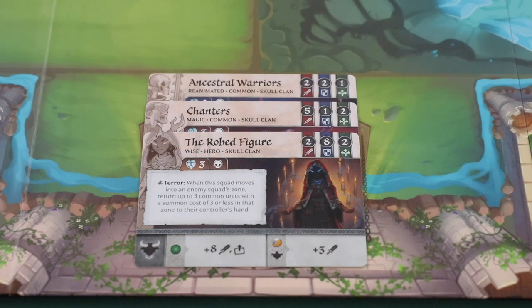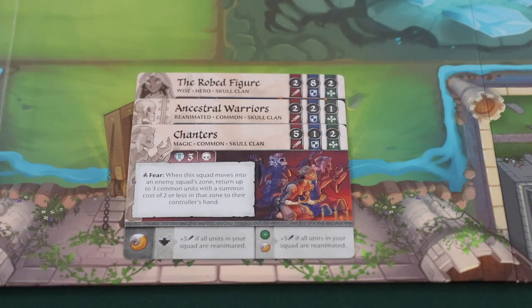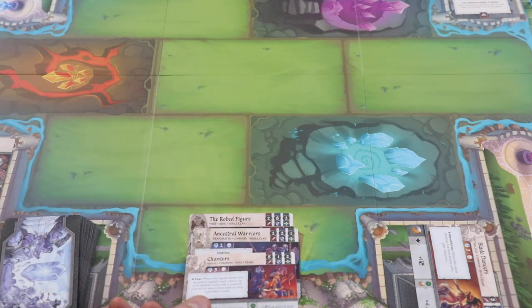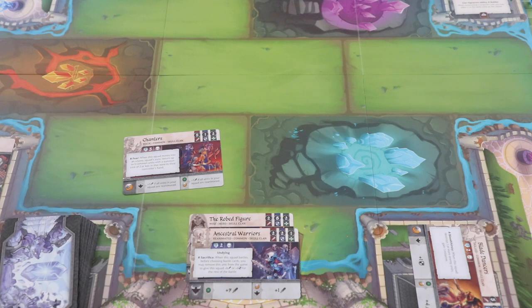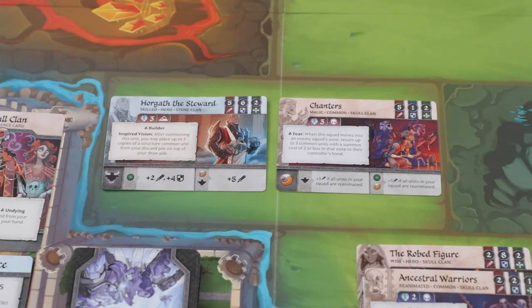The second action a player can take is to activate a squad. To activate a squad, you would pay the initiative equal to the highest single activation cost within that squad. So in this example, a player would pay two initiative to activate this squad. Then the player can take three optional steps. First, the player can reorder the squad, which just means they can rearrange the stack in any way they want. Then they can move either the entire squad one adjacent zone, or they can move a portion of that squad and leave the rest in the original zone. If a player chooses to split a squad like this, the split squads are then considered to be two separate and unique squads. It's important to note that a squad can never leave a zone that also contains an enemy squad. Finally, a player can choose to initiate a battle with an enemy squad if they share the same zone.